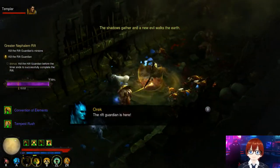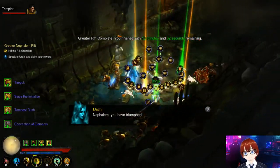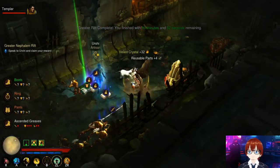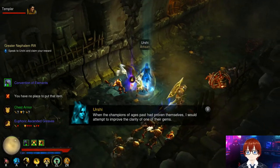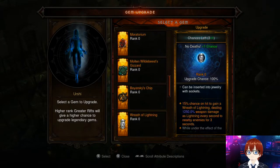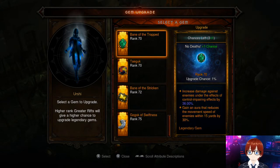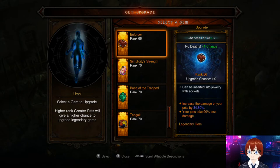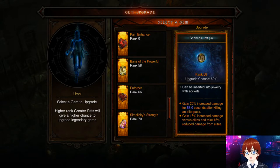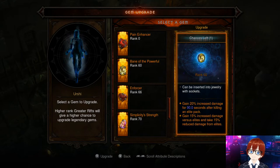For the Rift Guardian: make sure your Sweeping Wind stacks are active, cast Blinding Flash to paralyze it, then use Tempest Rush. Because of Cesar's Memento, you'll pretty much one-shot most Rift Guardians. This is a fast, speedy armor but it's a glass cannon — be very careful with AoE effects, overextending, and always keep an eye on your spirit or you'll die very fast.